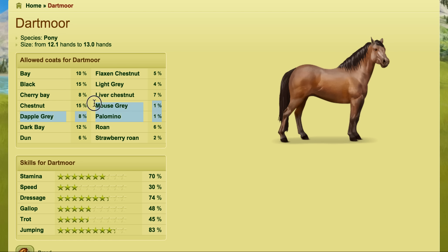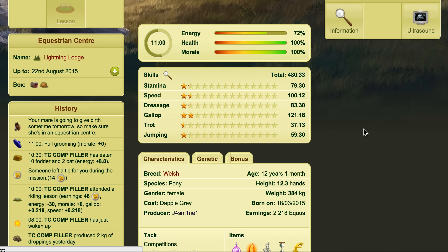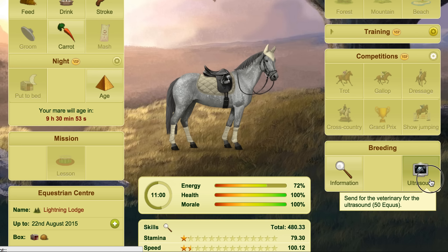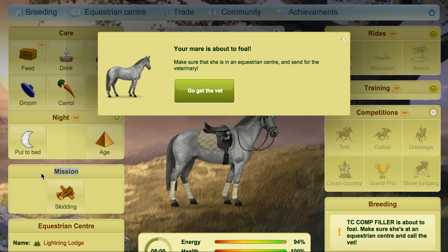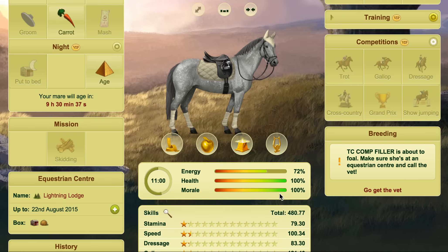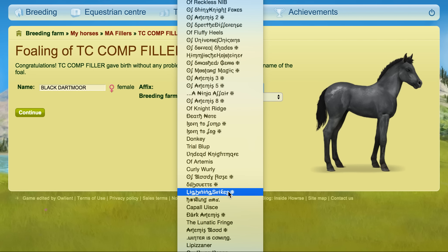The ones that are harder to get are obviously like the Palomino and the Mouse Grey — you can see they're 1%, and Strawberry Roan on this occasion was 2%. I have another mare here which I covered with a Dartmoor stallion — she's a purebred Welsh and I covered her with a purebred Dartmoor. So we're going to do the ultrasound. We can see we've got a filly of Dartmoor breed with a black coat colour. So if we just age her we should be able to see that foal. This won't guarantee it, but it is a way to do it, and you can sell the ones off that you don't need. You will get duplicates, but you can make money doing that because a lot of people do need these coats and haven't got them already.